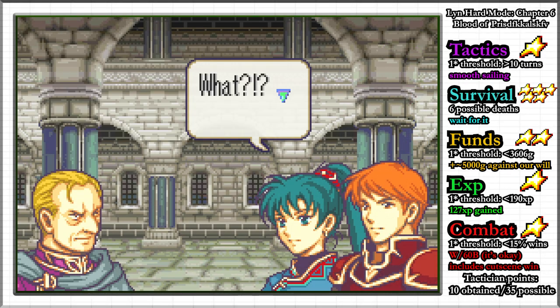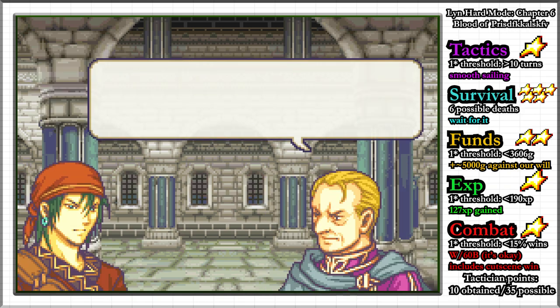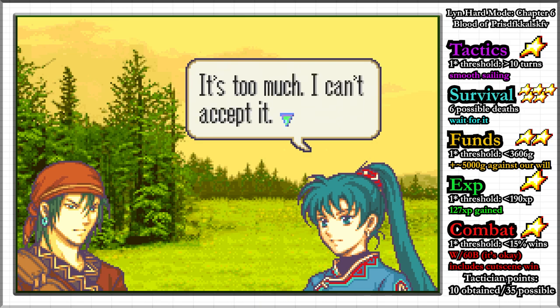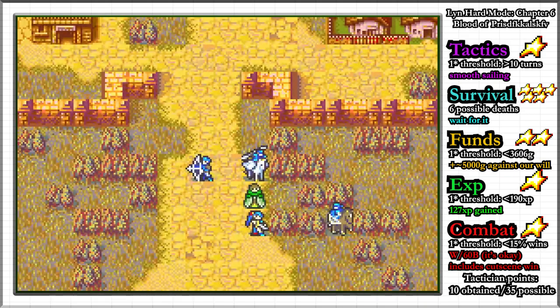After rescuing Marquess Araphane, he rescinds his offer of help because he is racist, and Wrath leaves his services because of the same reason. Wrath joins Lyn and, without her consent, gives us the poisonous 5,000 gold that ruins our 1 star funds rank.